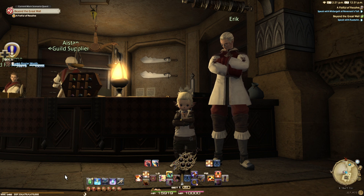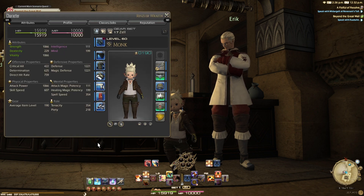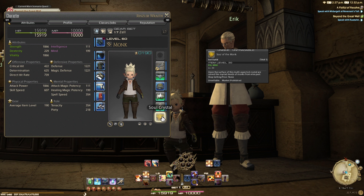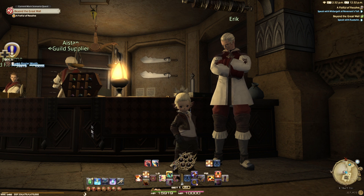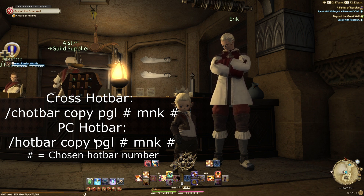Finish his quests and you'll be the proud owner of your Monk jobstone and your first job ability, Rock Breaker. Once you have your jobstone, equip it by going into the character menu, all the way down to the bottom right-hand slot for the soul crystal, and equipping your Soul of the Monk. Congratulations — you're now a full-blown Monk, though your hotbar will be a bit messed up.